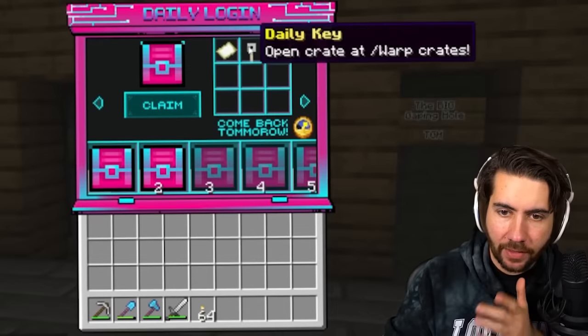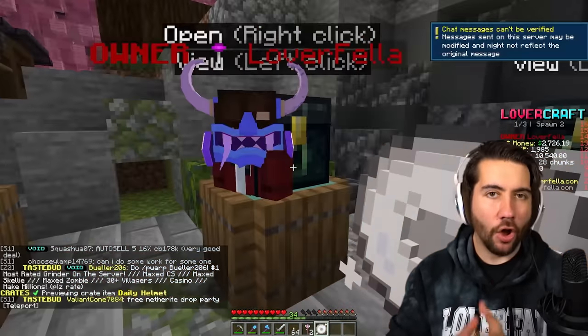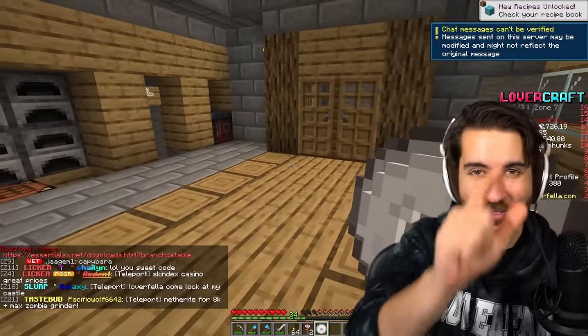Step one, we're going to type in daily. That gives you a daily reward. I have two daily rewards because I've logged in two days in a row. I'm going to warp to the crates and open up these daily crates. I got a chance to win something really solid, but I'm going to wait till the end of the video to do it so you guys stay till the end.